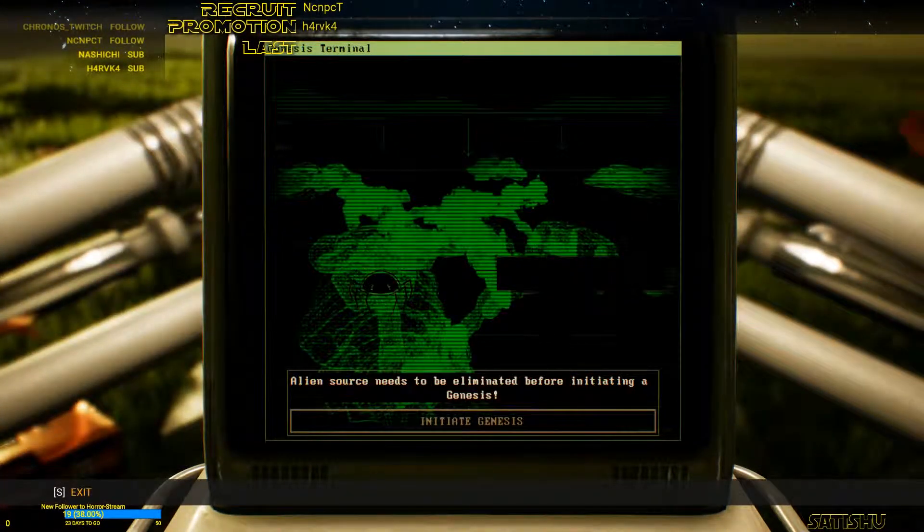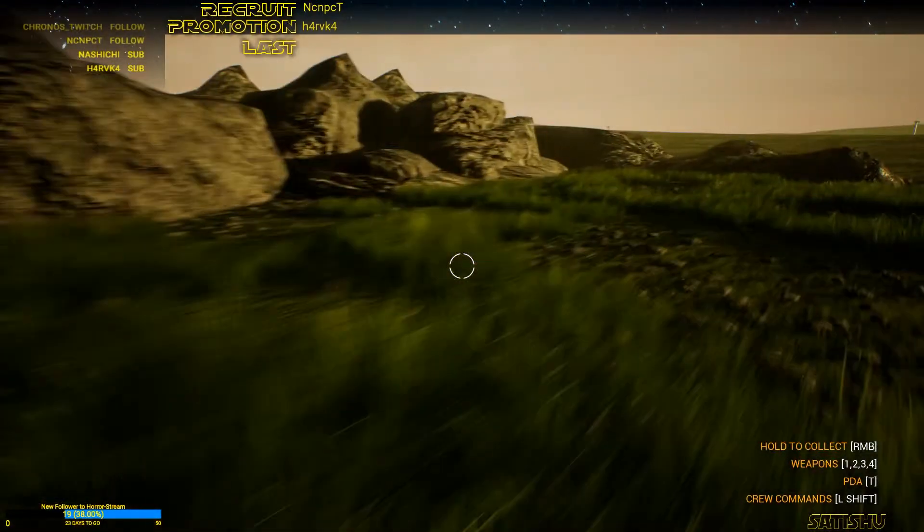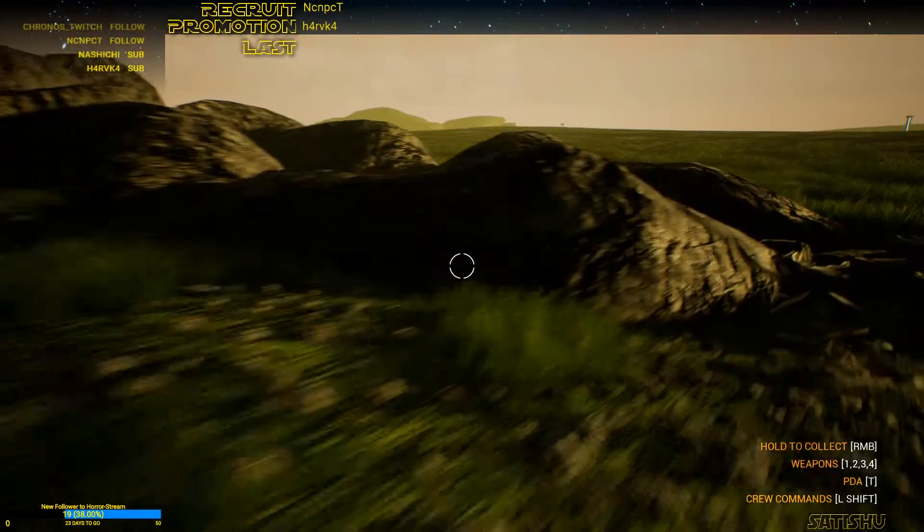Our terminal tells us there's an alien source detected. There's a queen — we just have to eliminate that. Then we can go down and settle safely.